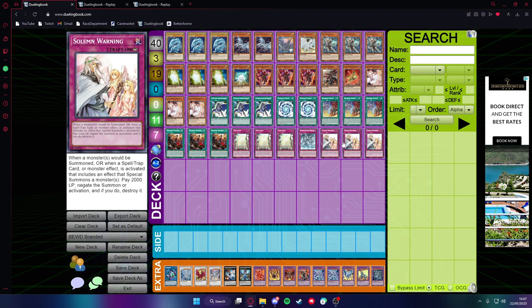And then we have three Solemn Warnings, because I think that's one of the best trap cards to play. If you want to trade it off for more hand traps you can do whatever — just play what you feel like instead. This is just what I find works best for me.